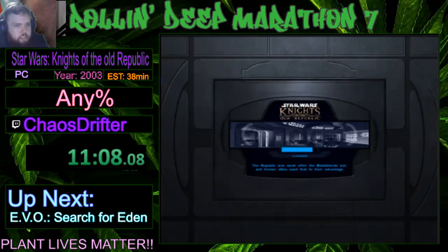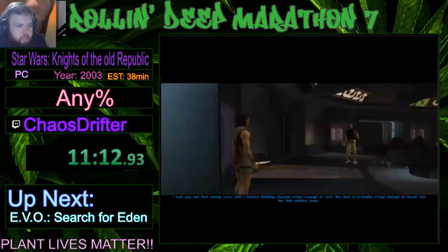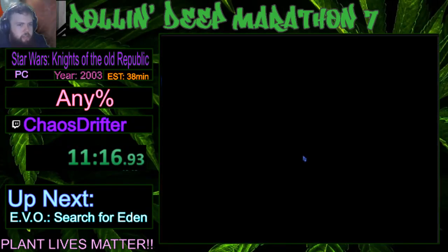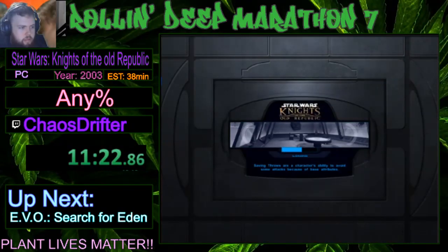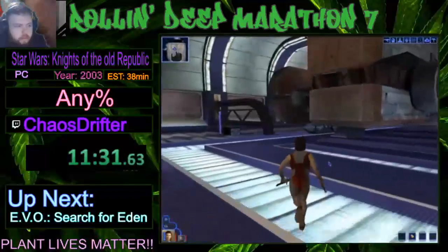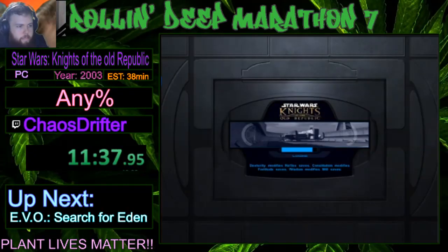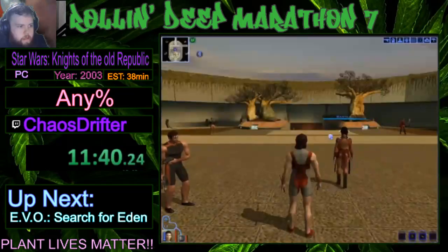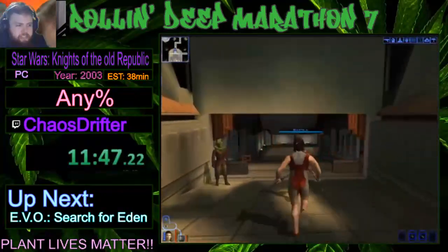Now we're going to return back to Javyar's Cantina, and since we now have the Taris launch codes and we've proven that we're the best swoop racer, Canderous is ready to take us off. We're the very best, like no one ever was. Davix is going to give us a little tour, and we're going to be like, 'Oh wow, you have a ship? Well, I'm probably going to take that.' He's going to give us that thousand-yard stare while we just take the ship and leave. And just like that, we're off to Dantooine.